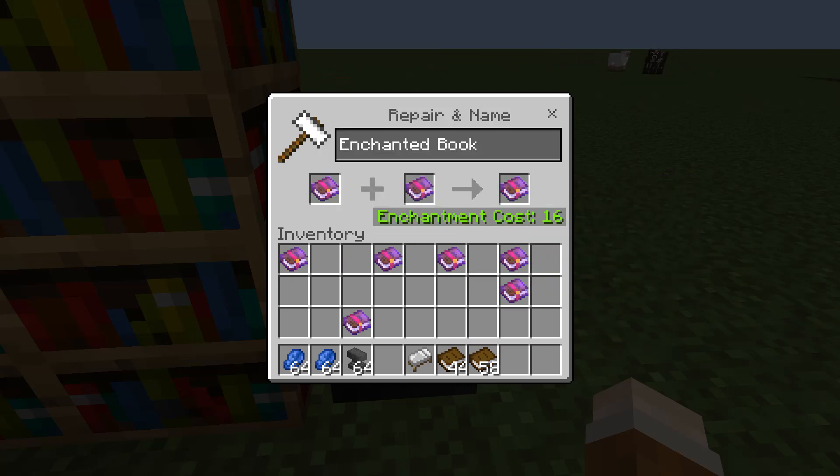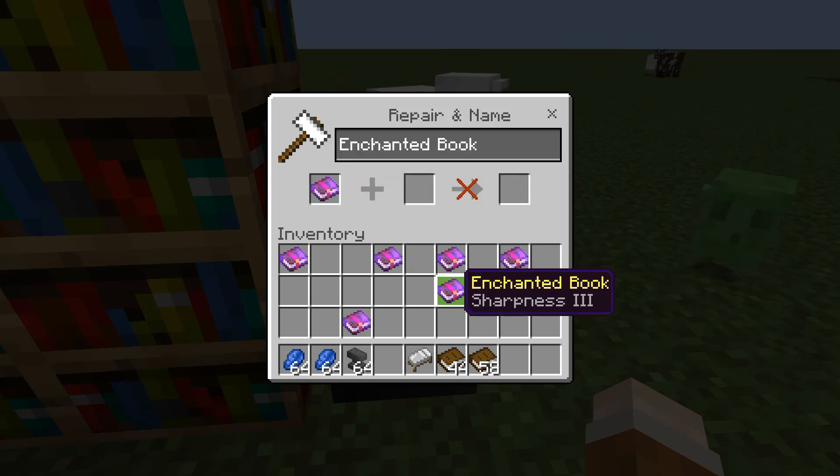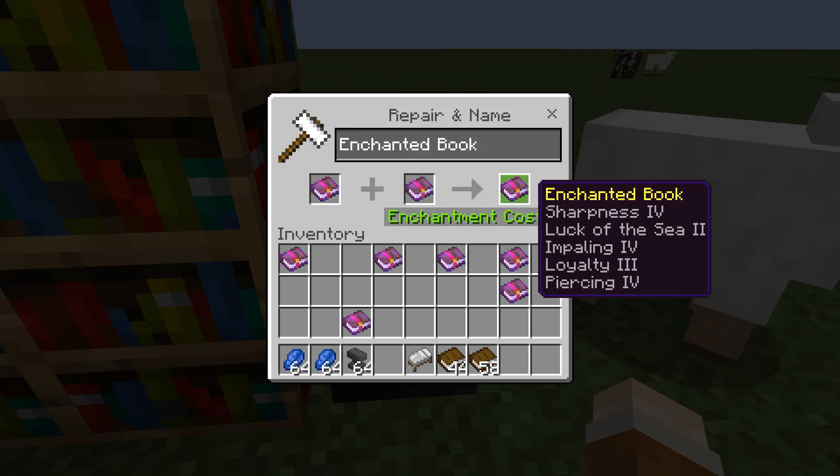Enchantment cost of 16 — there it is, clear as day. I'm going to swap them again — enchantment cost of one.